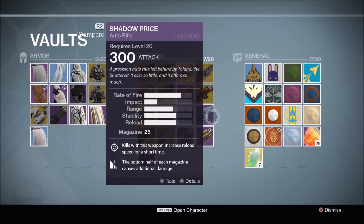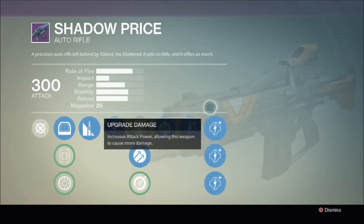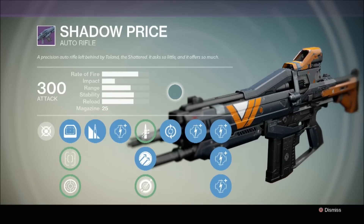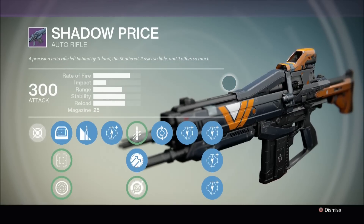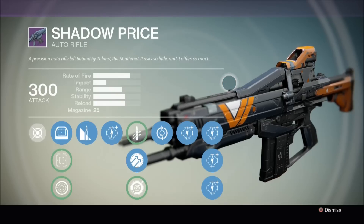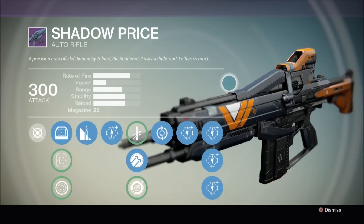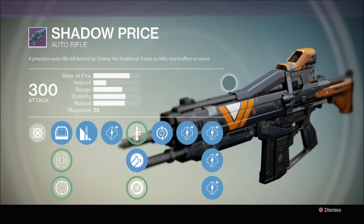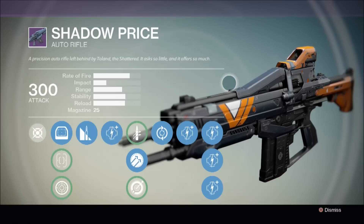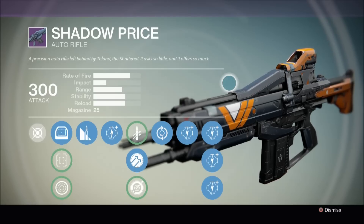As you can see, I still have my fully levelled Shadow Price in my vault. It's an excellent PvP auto rifle and I used to use it all the time before Hawkmoon entered my life. I'd love to dust it off and use it again, and I certainly would if the max attack stat was increased from 300 to 365. However, Bungie could simply be using old weapons as placeholders and testing these new attack stats in preparation for when House of Wolves launches. We'll just have to wait and see.